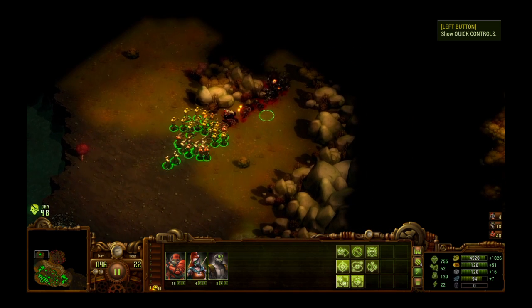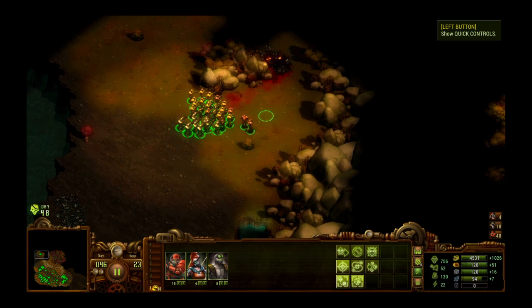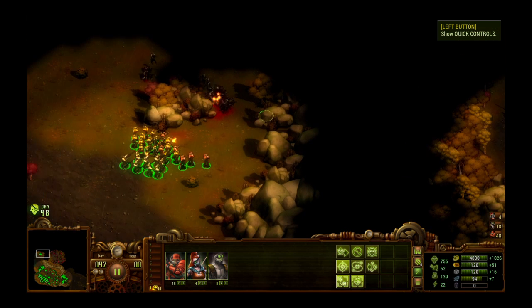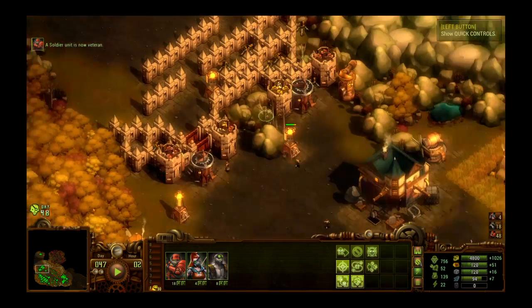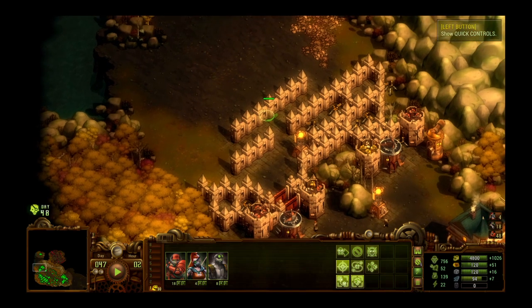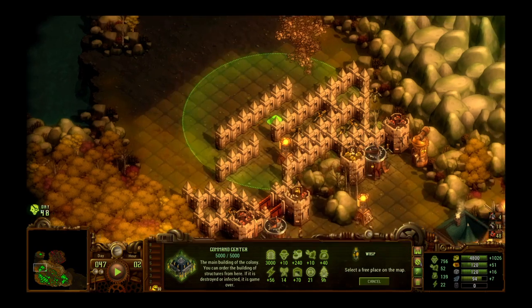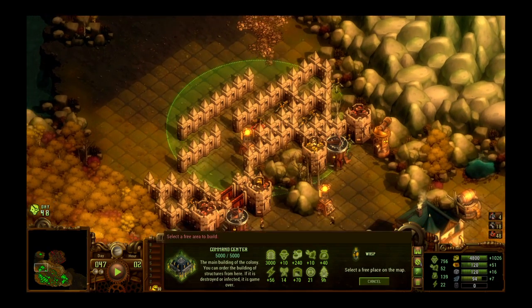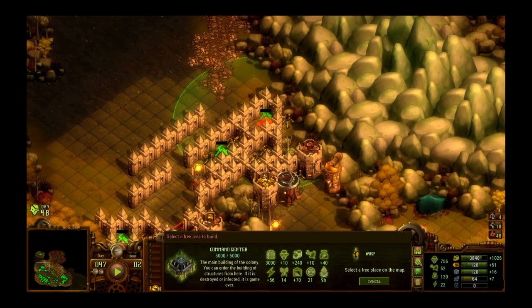Those harpies are really coming. It's day 47 — that means that swarm is almost here. Let's see what we're dealing with. Let's build another wasp turret right here, and put another one right here, and then we're going to make this a little thicker too.